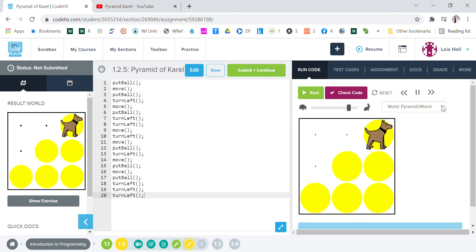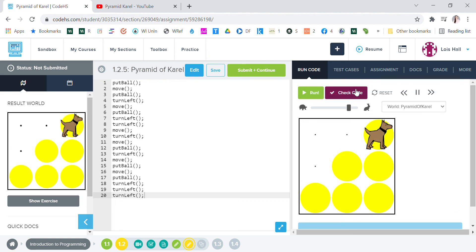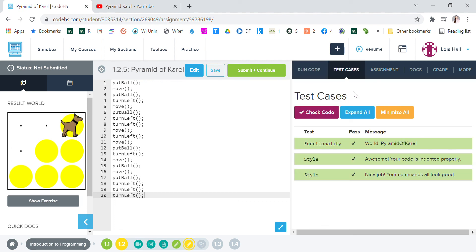All right, look at that — it says 'Nice job, you got it!' Let's check the code to see what it says. Everything passed. So that's how you make the Pyramid of Karel. Thanks for watching.